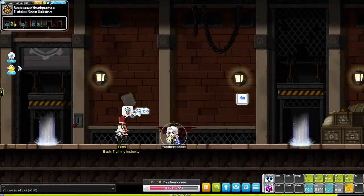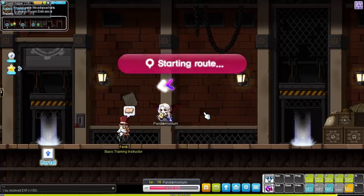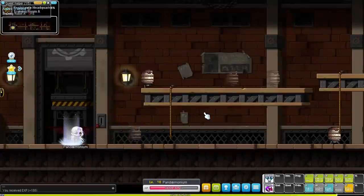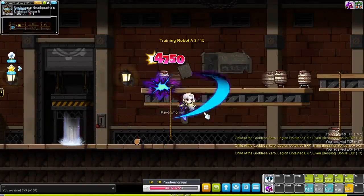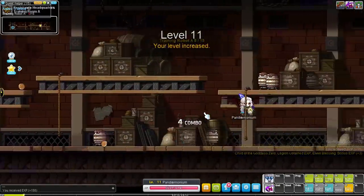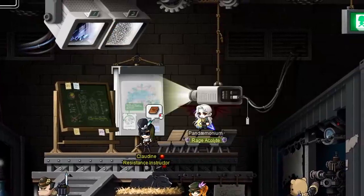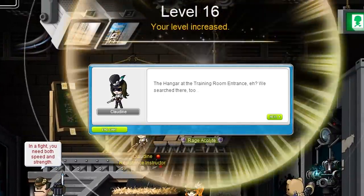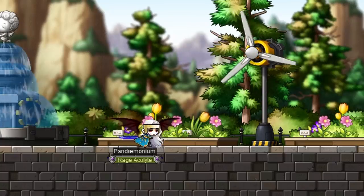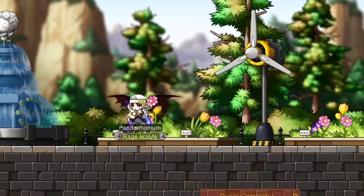Our quest to level 200 begins. We're starting off by helping out the residents of Edelstein fight back against the Black Wings. For this challenge I won't be using any cash shop EXP cards or leveling potions. Also we won't grind at monsters or boss monsters unless there is a quest that tells us to do so. We finish our training quests and finally get outside of the resistance base — finally some daylight. We help out an old man and cut some flowers. Demon Avenger used to be a Black Mage commander, and now here we are 100 years later cutting flowers.